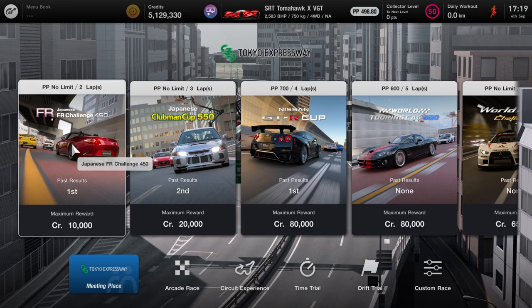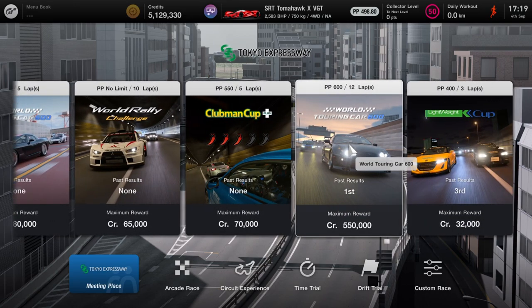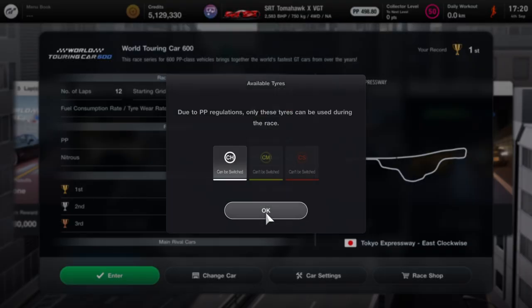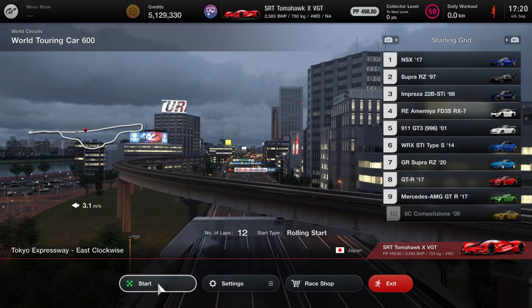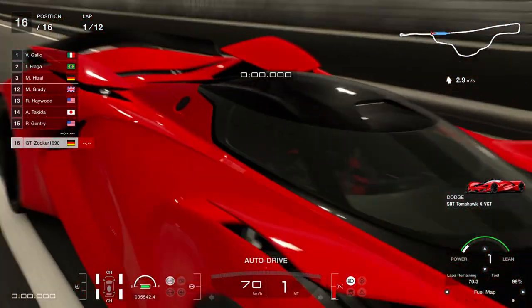The setup is on comfort hard tires, so it's not easy to drive and it's also much slower than the previous setup glitches. I'd recommend using some driving assists, for example traction control or corner steering assist. You could also use a higher fuel map, for example four or five, to make the car easier to drive.